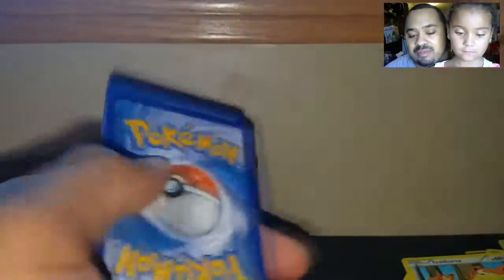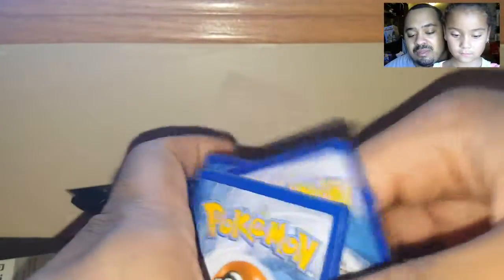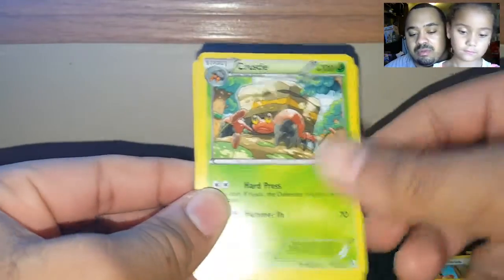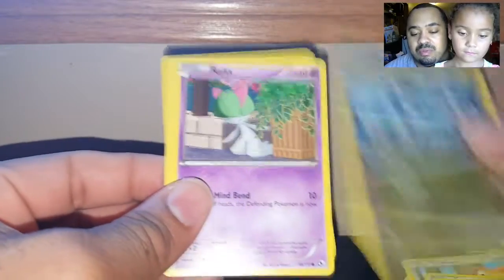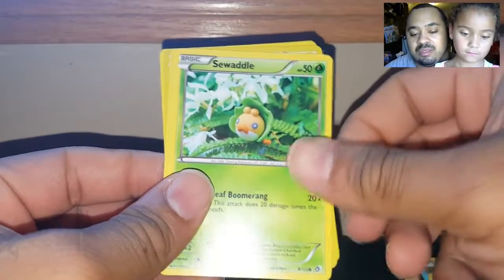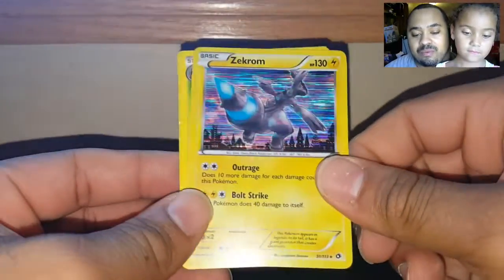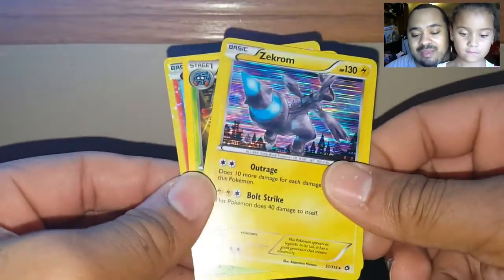I think these packs might be weighed because there's no way in heck we're gonna open up four without getting something good from Legendary Treasures, so if this is not good I'm gonna contact that seller. Code card for you guys. Mancino, Mancino, Mancino, Crustle, Servine, Gibble, Ralts, Sea Waddle, Pup-pup, Zekarum — hollow. So I guess it's not shenanigans.